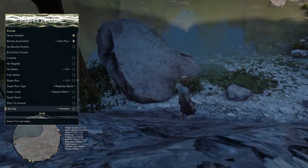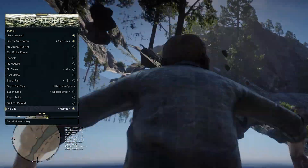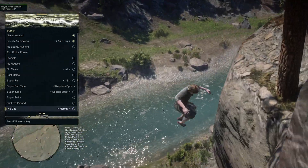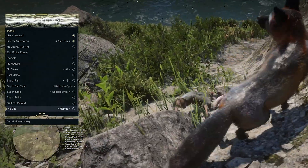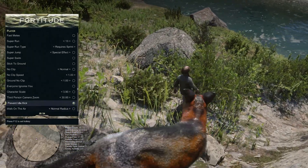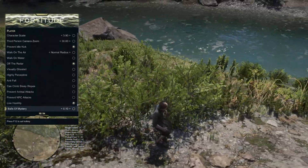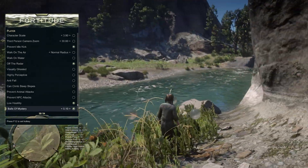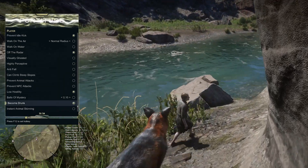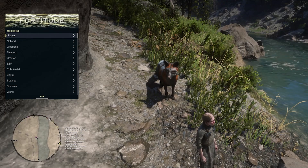You have your super swim options, stick to ground, and no clip options. We are no clipping through the map. You have your no clip speed options, ground no clip, and third person camera zoom. You can prevent your idle kick in case you want to go make a sandwich without getting kicked out of the lobby. You have your anti-fall options, prevent NPCs from attacking you, balls of mystery — I have no idea what those are, I guess that's why they call them balls of mystery. You have your low hostility mode, you can become drunk, instant animal skinning, and your suicide option.